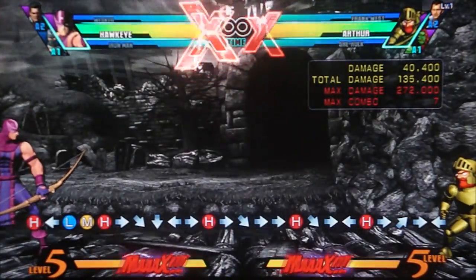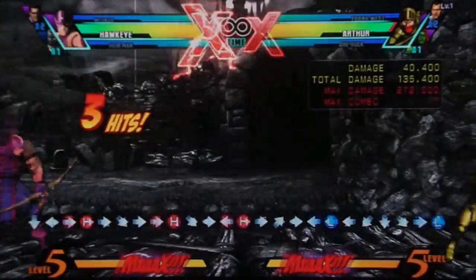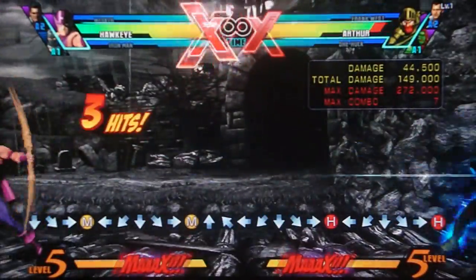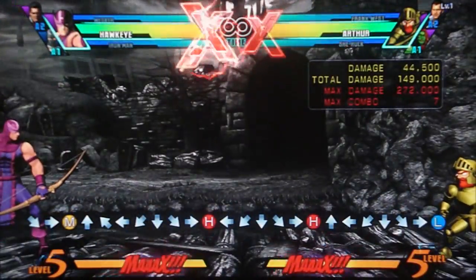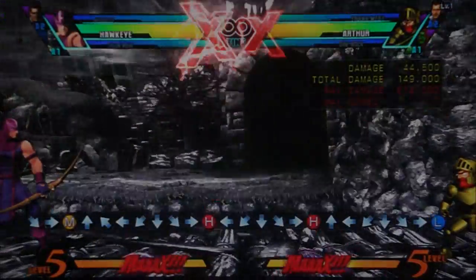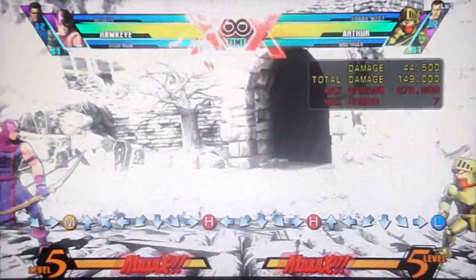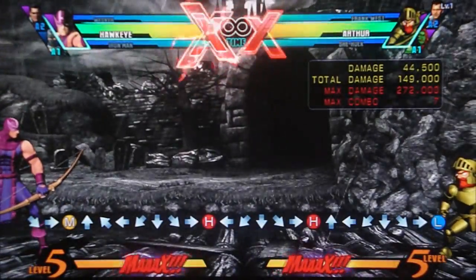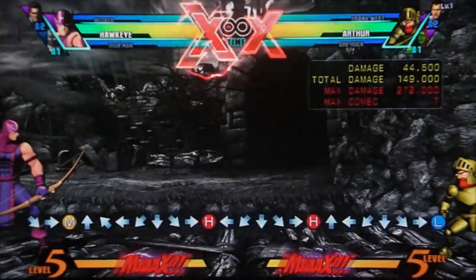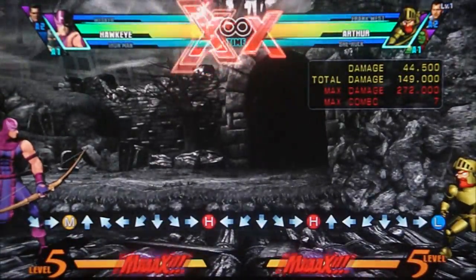Now let's go into his special moves. The first is basic zoning — quarter circle forward moves. You have triple arrow, and you can use all of these in the air as well. Triple arrow is a very basic projectile, pretty damn quick, decent durability, probably the one you're going to be using the most. However, please do not just use triple arrow because it does lose to a fair amount of projectiles. Every single one of his projectiles has a use and is very good for different situations.